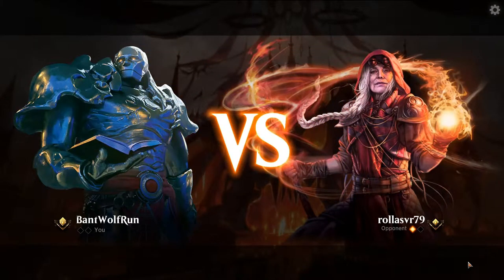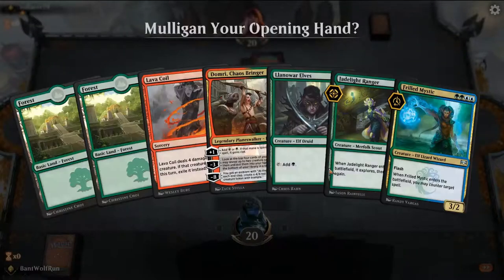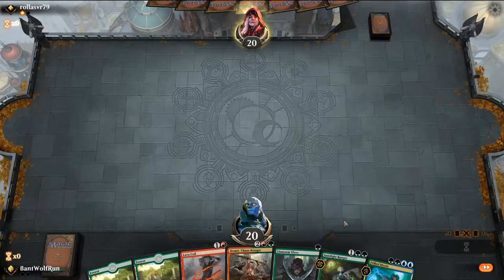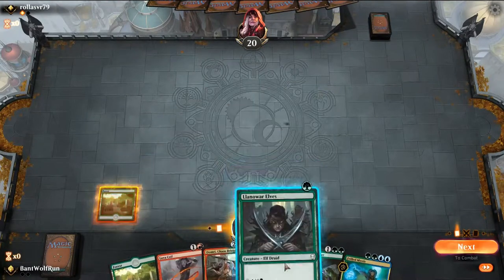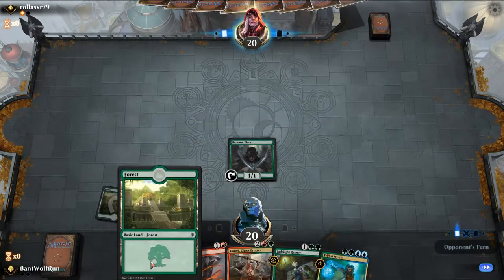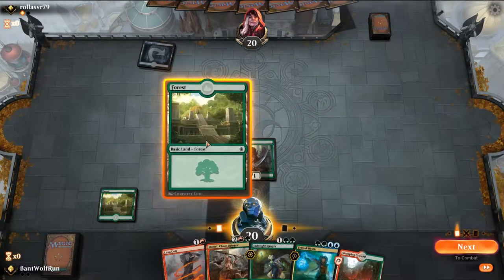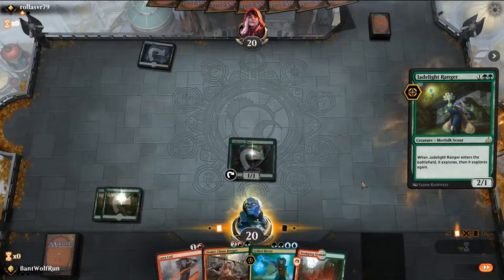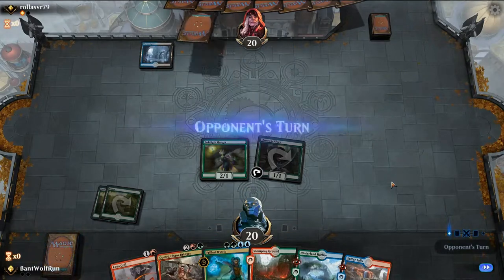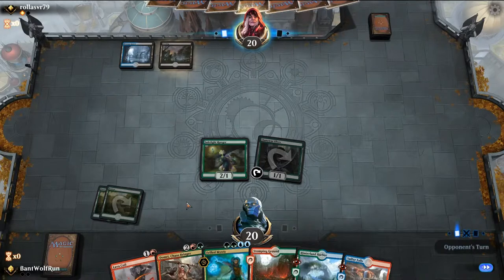Their threats tend to fly anyway, so it's not really that great to gum up the ground. We'll keep this hand — although we don't have all our colors, we can Jadelight effectively on turn two. Should help dig us. We do run the risk of getting mana screwed. There's our red source, which is good, and we hit all our lands. Not as much power to start, but turn three Domri.